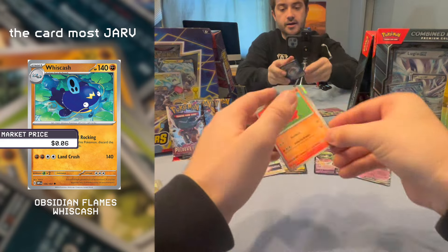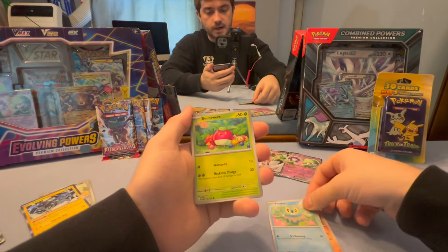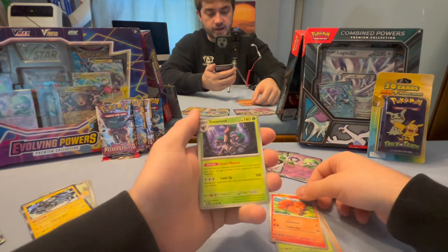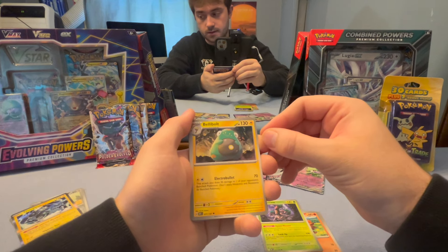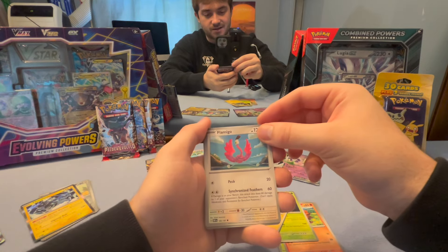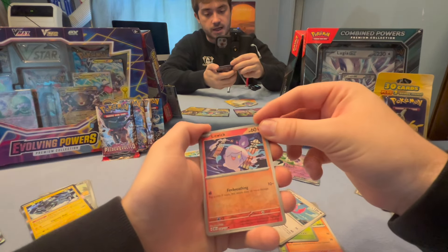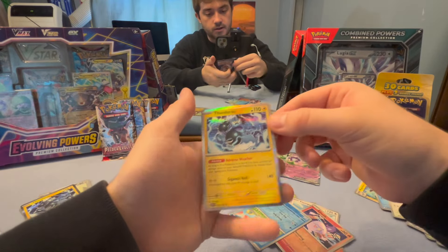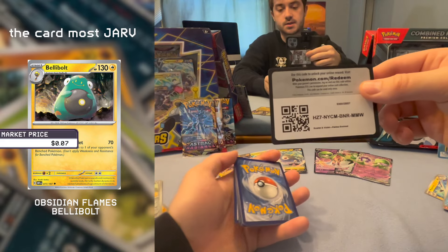Starting with Dolliv to Smoliv, from Farigiraf to Bounsweet. A Volbeat with great hair, may I add. A Trevenant looking all spooky. A Bellibolt. Another Flamigo — another crazy-looking Flamigo with what seems like golf clubs as feet. A reverse holo Litwick having a grand old time. A Cubchoo with their nose running and another Thundurus.